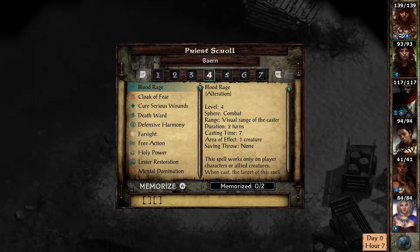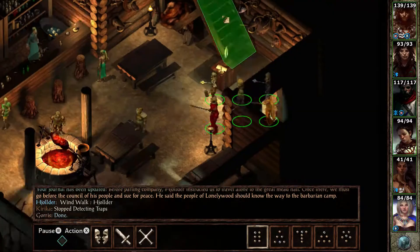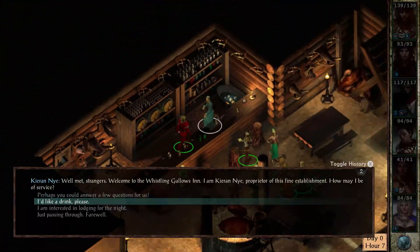Go to Baron's Priest spells and memorize a level 4 spell, Defensive Harmony, then head north and slightly east, resting at the Whistling Gallows Inn to get it ready for casting.